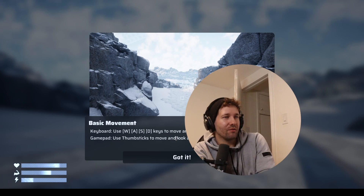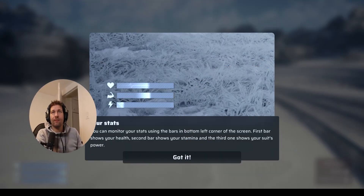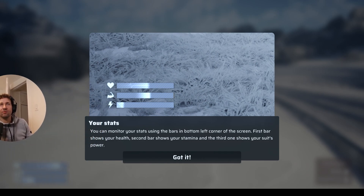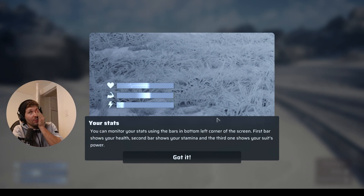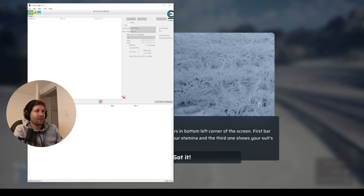Basic movement: WASD to move and use mouse to look around. Gamepad: use thumbsticks to move and look around. Perfect. I was just going to say, what are my stats here? I'm just going to move my face out of the way so you can actually see what's going on. So one thing we want to do — we want to cheat in this game.